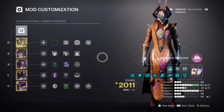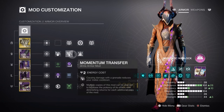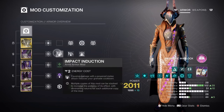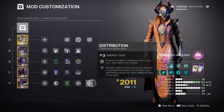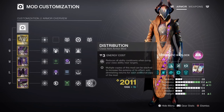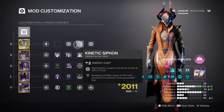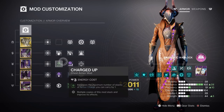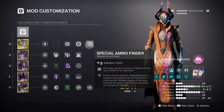Now with that covered, I would recommend you add the following onto the current build: Momentum Transfer x1 for a 12% melee buff; Impact Induction x1 for a 12% grenade buff; Bolstering Detonation x1 for a 12% class ability buff; and Distribution for a 4% all ability buff. For additional mods: Kinetic Siphon for creating Orbs of Power via kinetic weapons; Charged Up x1 for increasing the maximum stacks of armor charges by +1; Powerful Attraction for automatically collecting Orbs of Power when using your class ability. Special to Heavy Finder, Reserves, and Scavenger ammo mods are highly recommended for the weapons we are using.